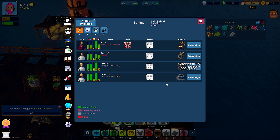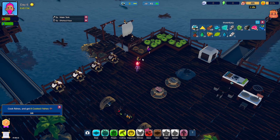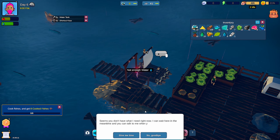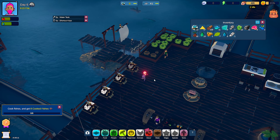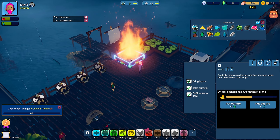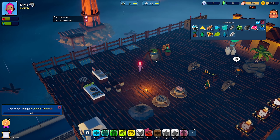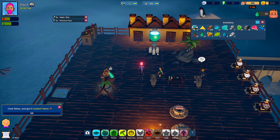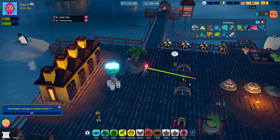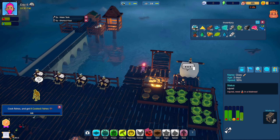I'll assign Glenn over here for now. We got a new person here too — get someone assigned to these farms. Do you have any water? I guess I didn't have water. Cook fishes and get eight cooked fishes. Put out the fire — that's the lightning it was talking about. I don't know how much water it needs, so let me take some of that. He's injured — need medicine and a mattress.